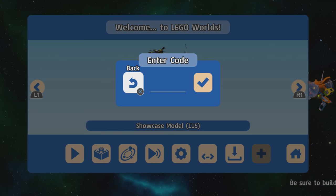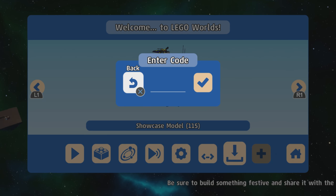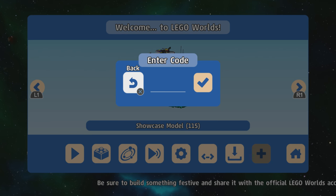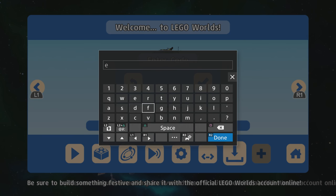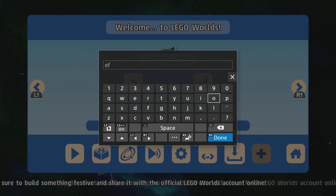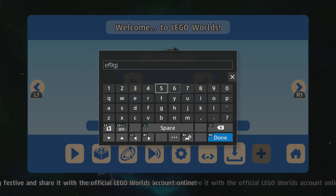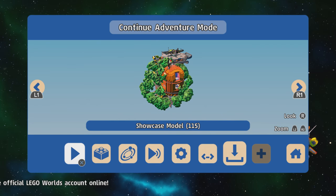And then we have the Egg Blaster, which is an equippable item. The code is E, F, 9, G, J, 4. Special item unlocked: Egg Blaster.